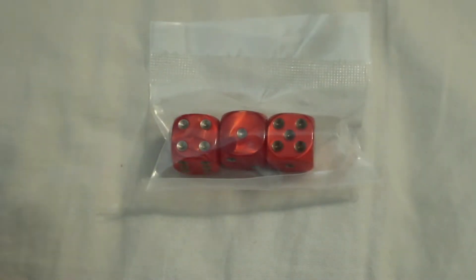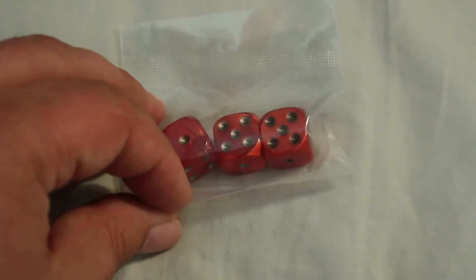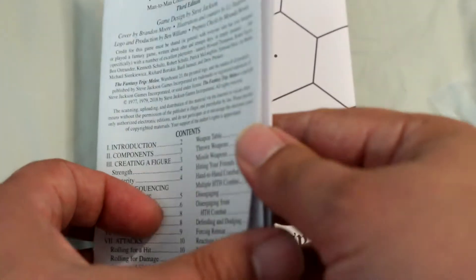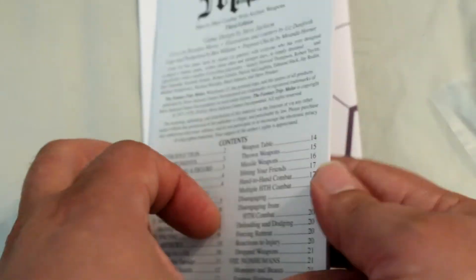The dice that come with it are really nice — good-looking dice, three of them. Looks like the booklet's the same size as it was before. Let's see how many pages it is — 24 pages.